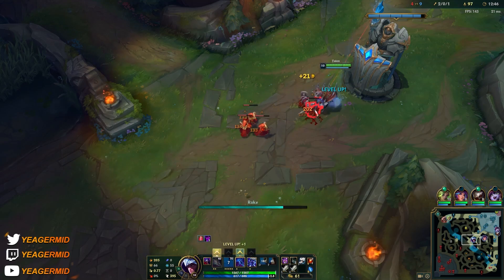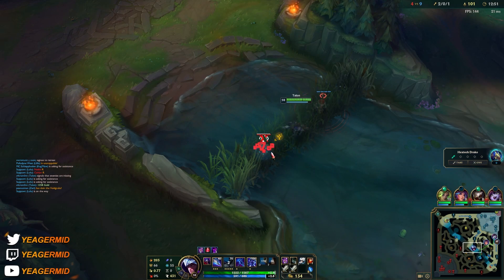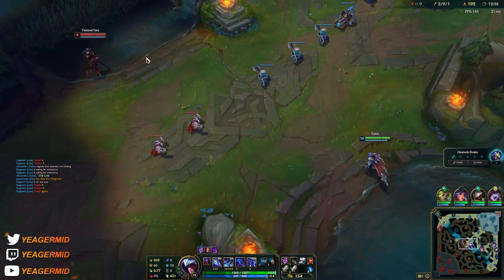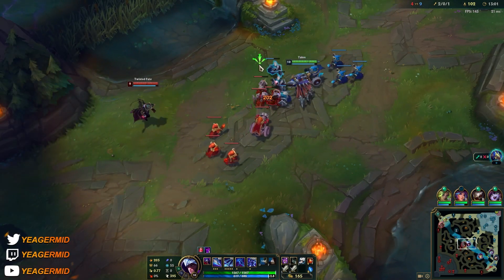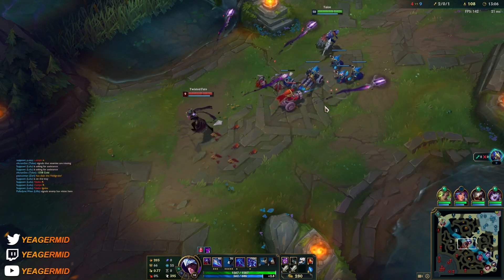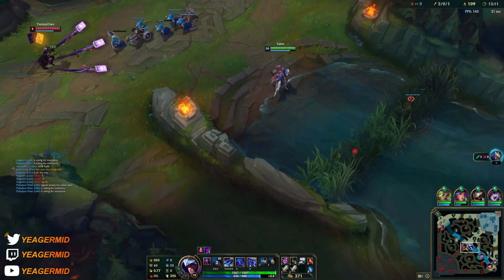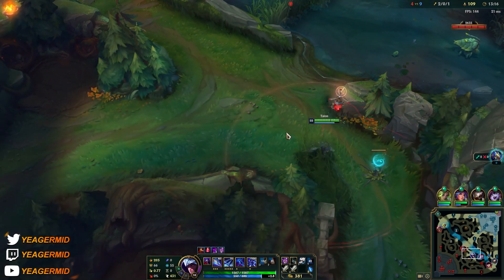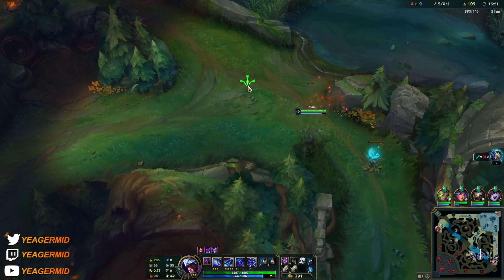Edge of Night is something I recommend against Twisted Fate specifically, because it makes it really hard for him to do anything against you. He has to invest an important ability in order to take out the shield. I also like to wait here sometimes — if they come and check. He has not been roaming, so that's perfect.